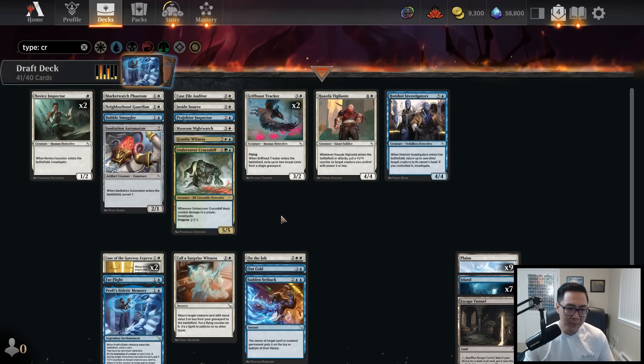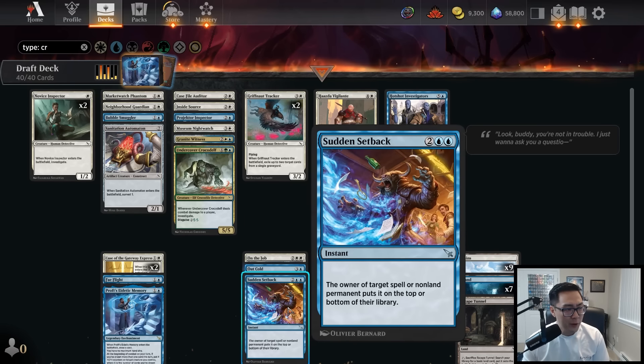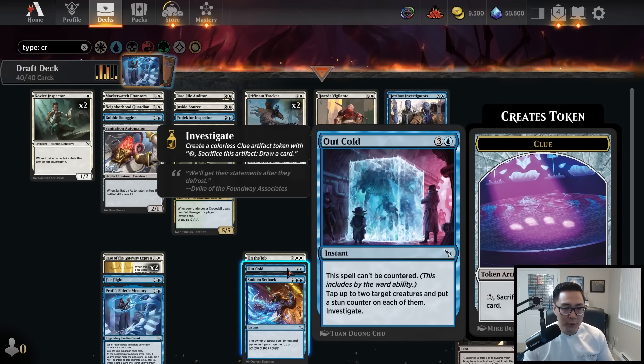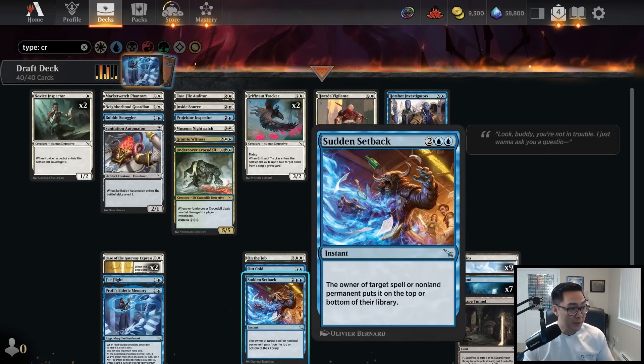I think it's going to be Call a Surprise Witness or Sudden Setback as the card I'm cutting. Because we're lacking in removal and interaction, we have two Cases, and that's basically it, I'll cut Sudden Setback. I want to play with it a little more — this format might be a little too fast for it. Being able to keep up Out Cold or Sudden Setback seems nice, but we'll see how it plays out.